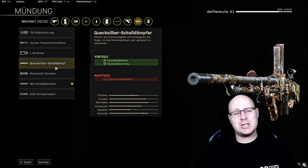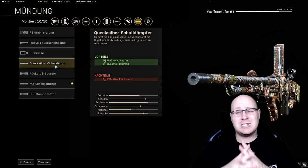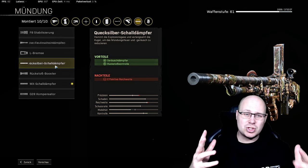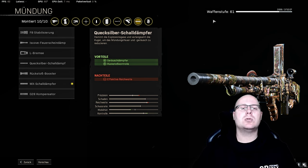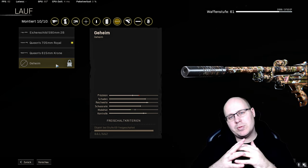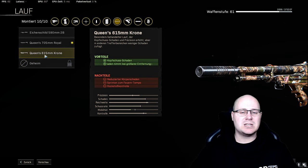Viele werden euch noch den Quecksilber-Schalldämpfer empfehlen. Ich persönlich kann davon abraten, weil ihr zwar eine bessere Rückstoßkontrolle habt, aber ihr verliert Reichweite. Und wir wollen bei dieser Waffe auf das Maximum an Reichweite gehen. Ihr seht auch, ich habe die Waffe nicht komplett hochgelevelt. Wenn ihr sie im Multiplayer levelt, werdet ihr sehr schnell denken: die Waffe ist richtig schlecht. Ab Level 38 ist sie ganz okay, ab Level 50 kann man sie sehr gut in der Zone spielen. Was den Lauf betrifft: ich habe es im Multiplayer nachgeguckt – der letzte und dritte Lauf rauben zu viel.